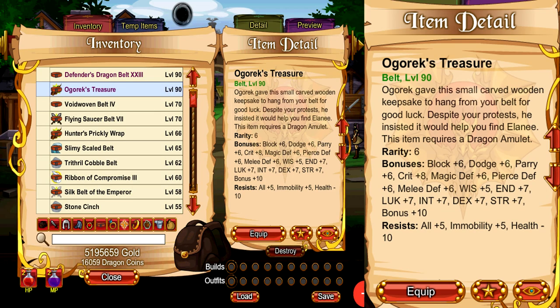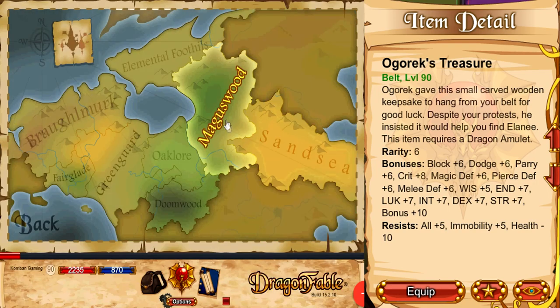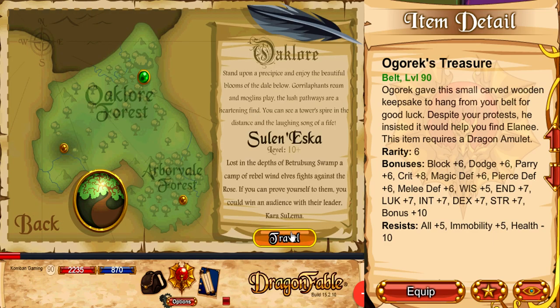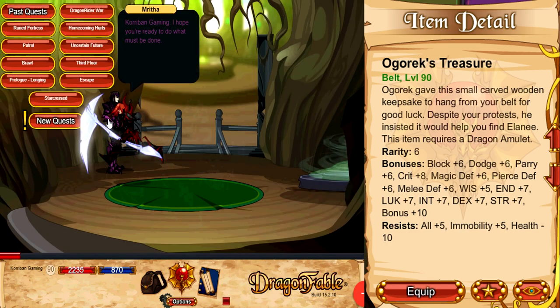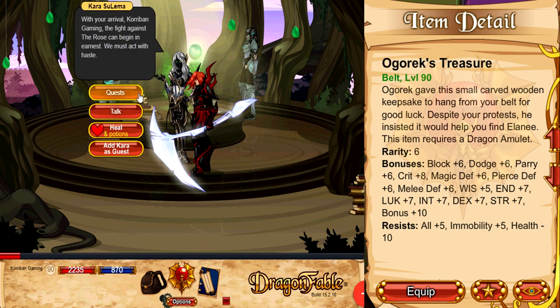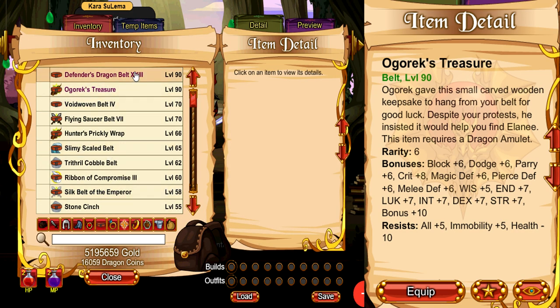Ogrex's Treasure, while no longer being the best in slot belt for healing, still provides really good healing at an extra 5% by giving you 5 all resist and minus 10 health resist. On top of that, it also gives you decent defenses like 6 BPD and 6 MPM, which can be helpful if you're healing behind a shield. To get this item, go to Book 3 travel map, head on over to Kingdom of Greenguard, Oak Law, go to Seren Eskar, go up to Kara, go back down, talk to Merita, pass quests, go up to Kara again and do the Border Prison quest. It is not a 100% drop — you can get a few different level belts — but the one you want to farm for is Ogrex's Treasure.